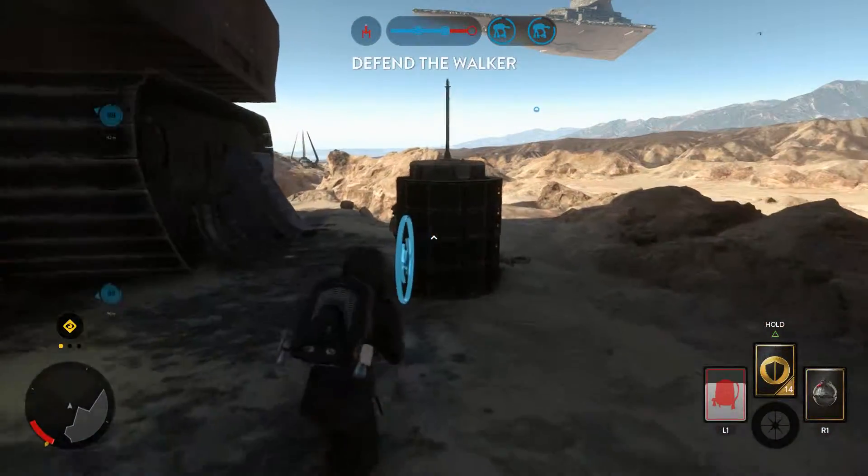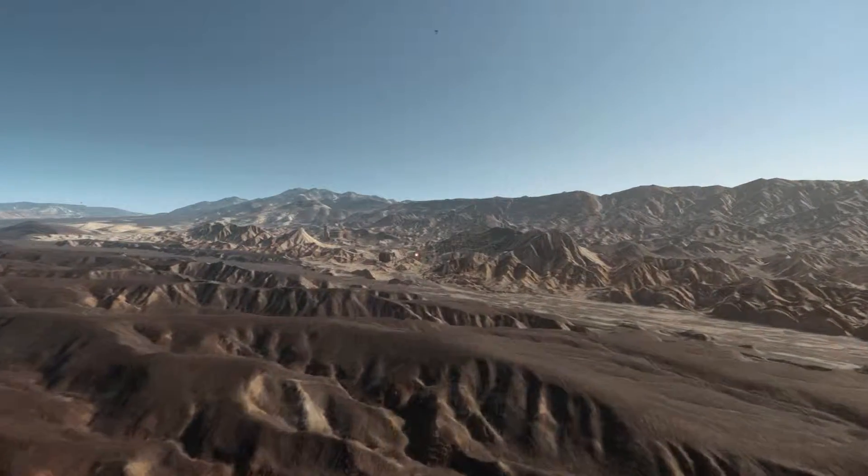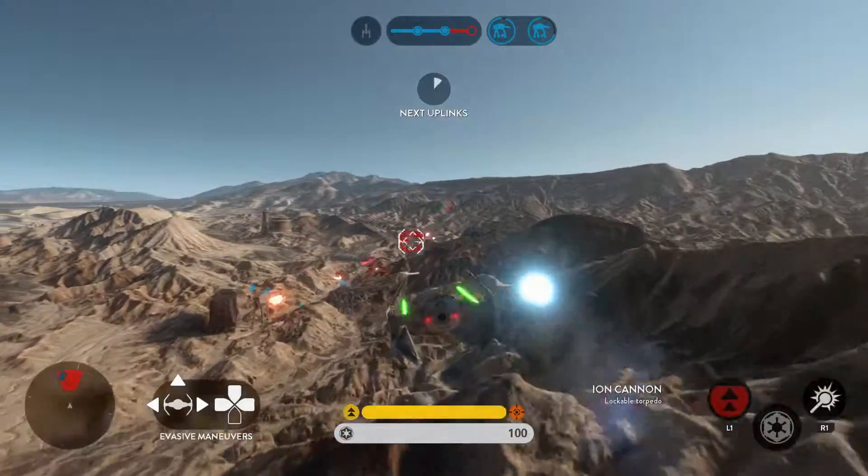Keep the Rebels back. Our AT-AT won't be exposed for long. Our walker is exposed — defend it from Rebel attack. Alpha 15 going in.